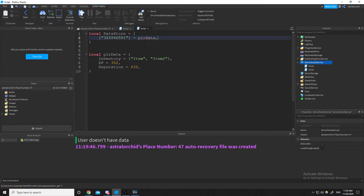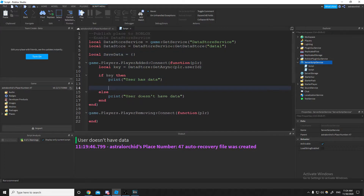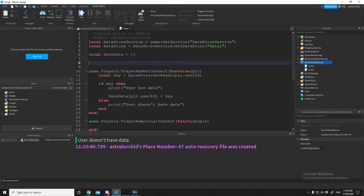You can save whole tables of data with strings, numbers, indexes — whatever you need. It'll be usable whenever the player rejoins. Usually what I do is make a master table on the server that stores everybody's data whenever they join. If they have data, I'll do something like saveData with the player's UserID set to that key. If they don't have data when they first join, you want to give them starter data so that whenever they leave, it saves and you get a loop of save data as they continue playing.